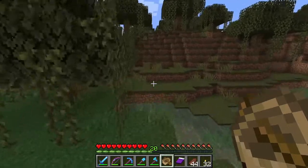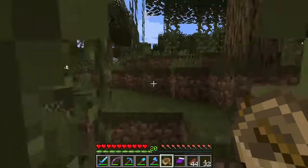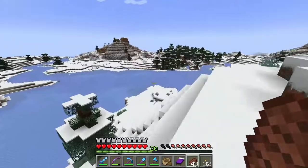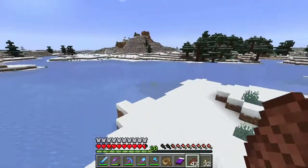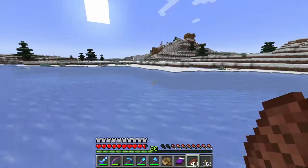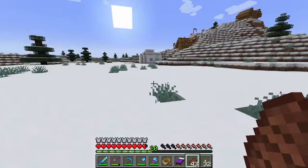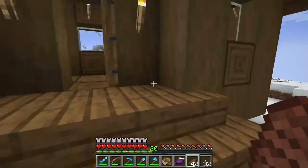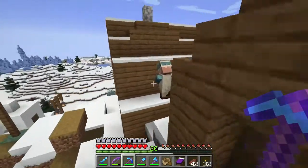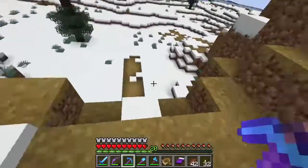We have to go about 600 blocks more this way and then we can start going the other way. I see a little village off to the side so we're just going to check it out — probably nothing good in there but I don't want to miss anything. It's becoming nighttime so we may as well just sleep in the village. What an interesting entrance to a village house! Of course — take the bell. Let's go check out the pillager outpost.